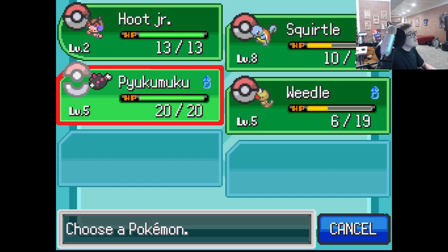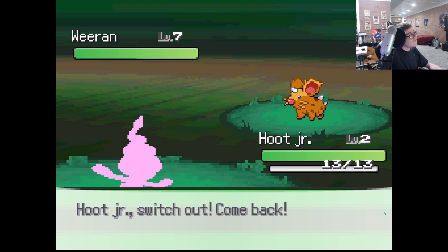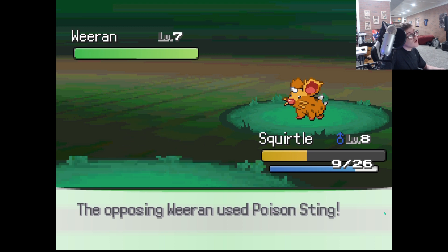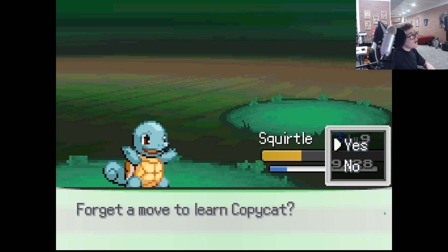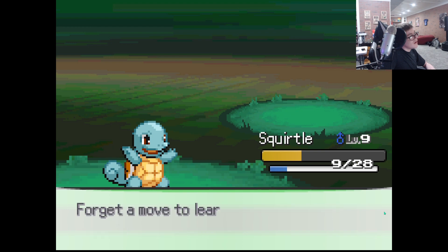Oh god, that thing is interesting. Do you have any moves? It does not know any attacking moves. Okay, Squirtle — take a hit. Water Gun. Wait, is it Ground-type? No it isn't — okay, it's Poison. It's Bug-type, I'm guessing. Nice. Copycat — oh wow, you already know some interesting moves. Hypnosis is so good.